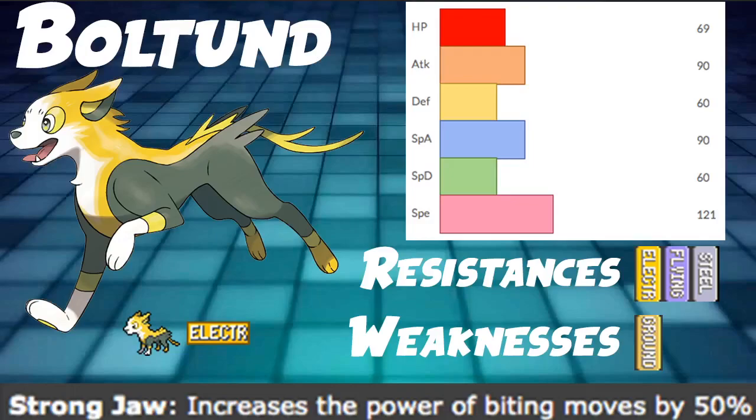What's up everyone, 9th Gym here back with another VGC 2020 Pokemon Sword and Shield competitive video, and today we're talking about Boltund. This Pokemon is pretty interesting — it has two really strong abilities and pretty alright damage output. It's pretty frail, however, and it's also very very fast.